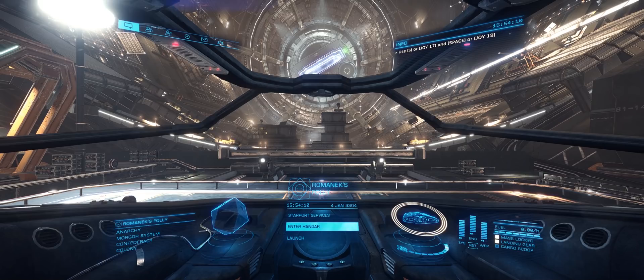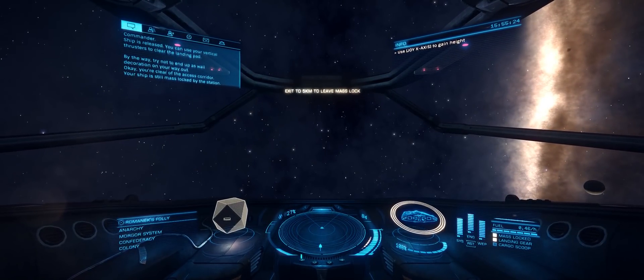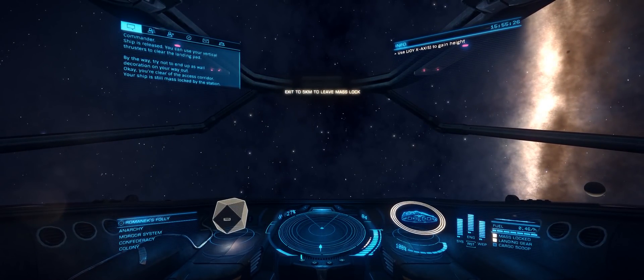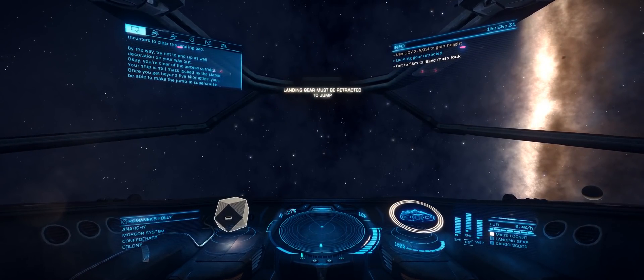I've done a bit of a run-through of these — they are voice-acted, and they're well worth doing if you're new to the game. You're clear of the access corridor. Your ship's still mass-locked by the station. Once you can be on five kilometers, you'll be able to make the jump to supercruise.